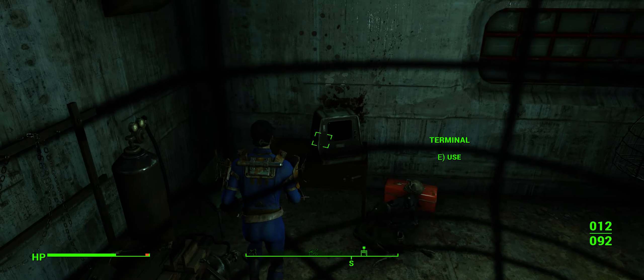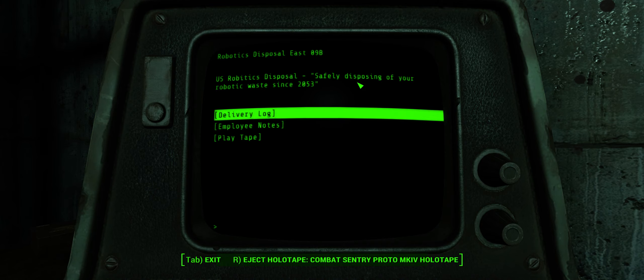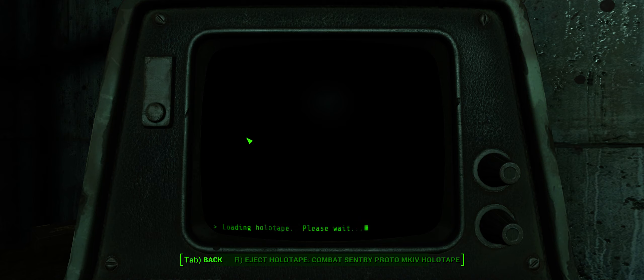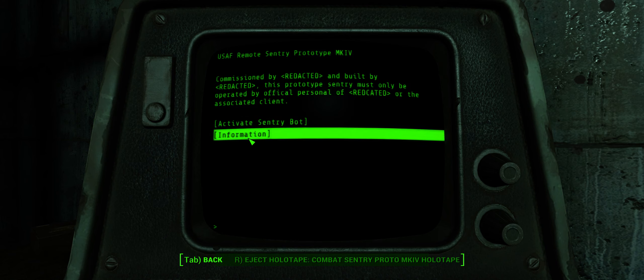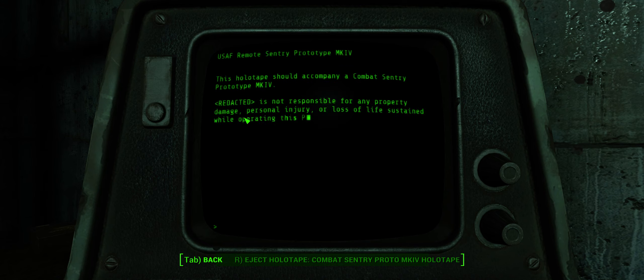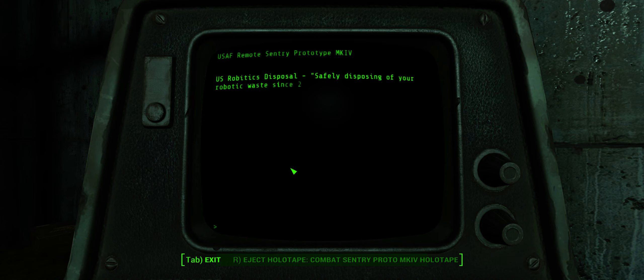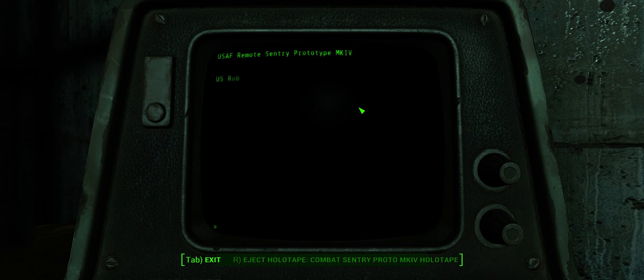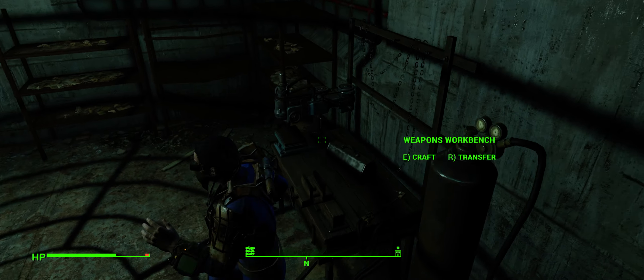Anything else? Let's look at the terminal. Robotics Disposable East 09B — US1 Disposable, for disposing of robotic waste. Delivery log, play tape. Loading holotape — commissioned by redacted, built by redacted. Activate sentry bot — no I won't activate the sentry bot, I know what that'll do, it'll shoot me. Not responsible for any damage in 5 to 10 minutes. Delivery log — nothing much out of that. The sentry is probably the one sitting downstairs that we came across.